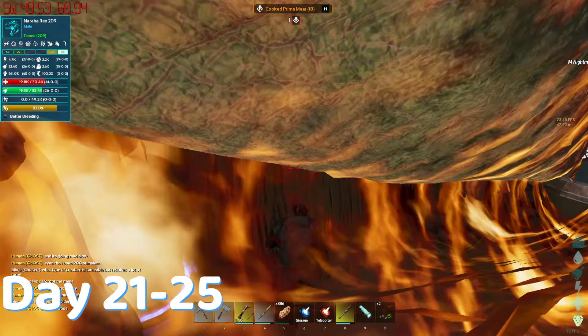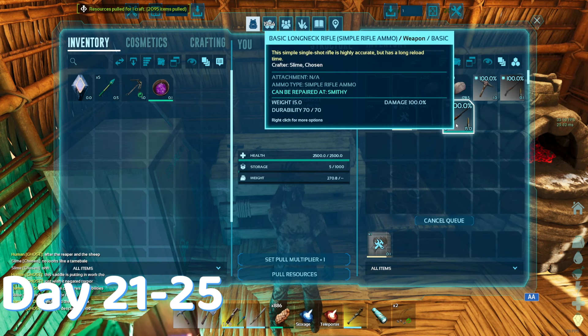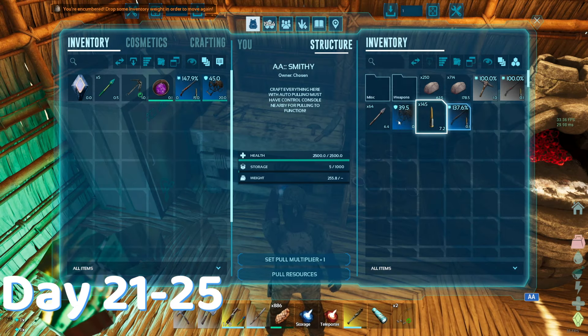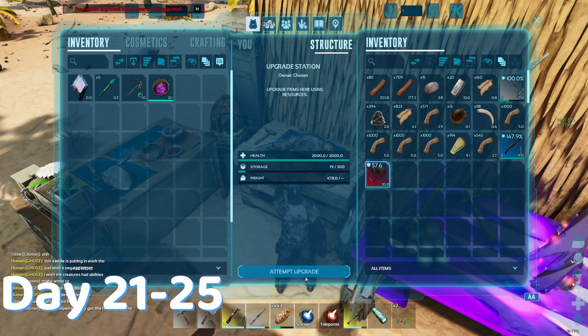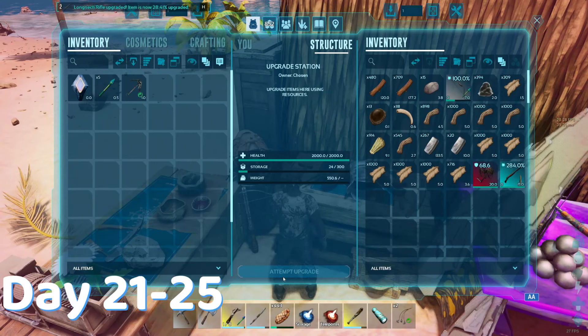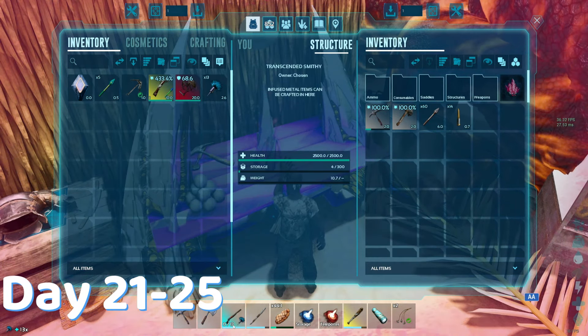It was time to find a new method. I tried mind wiping to craft a better long neck rifle and a rex saddle, only to be disappointed. Like every time I look in the mirror. It only had like 10% more damage, so it was terrible. So I attempted to upgrade it even if I knew it would cost me more resources. I settled for 286. It's not the best, but it's not the worst. Crafted some tranks and then went looking for a stronger tank.